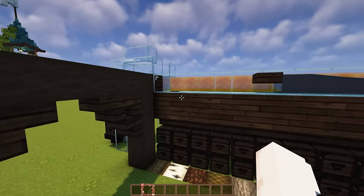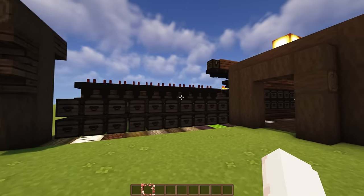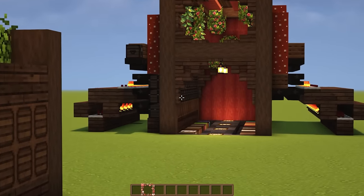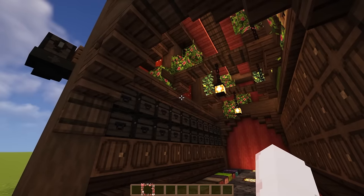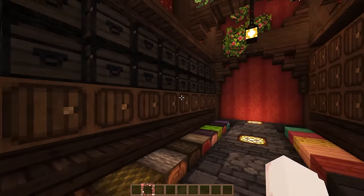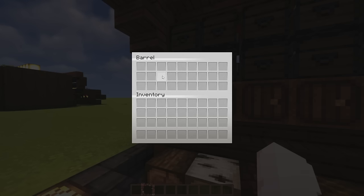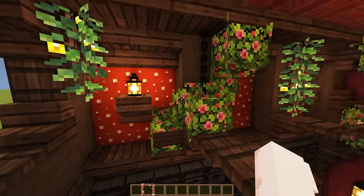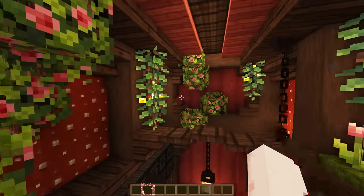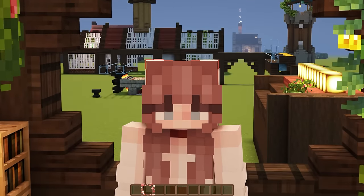I've gone through a few different iterations of how I want the storage system to work — like this one had honey blocks and stuff, this one I copied and pasted to fix because it wasn't working, then I went through this design. And finally we get to this one over here, and this is sort of what I want to go for. It's a very tall, very wide storage, but it's gonna have room for all the different craftables and variants as well as auto-sorting the main logs, and underneath you can put bulk logs or stripped logs. The top section is just decorative and I really love this design — I feel like it's gonna fit the rosewood pretty well.